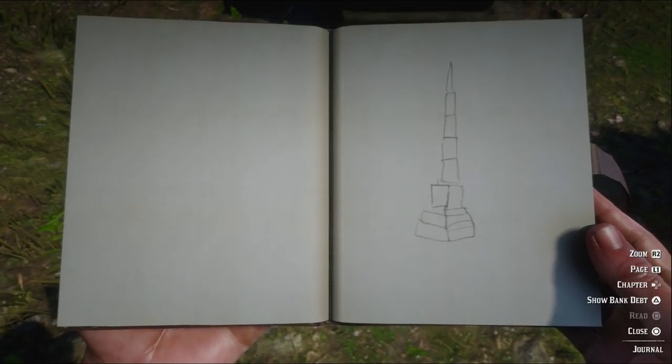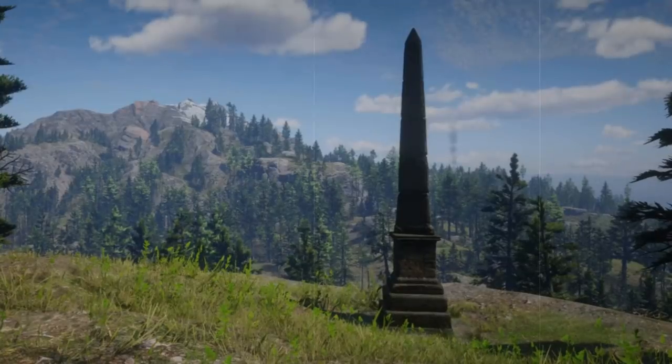Once you inspect this site, in your journal you will just have a sketch of the obelisk. It's very bare bones in design and doesn't have any markings or anything, which makes me think that it's literally just a landmark for travelers or something.